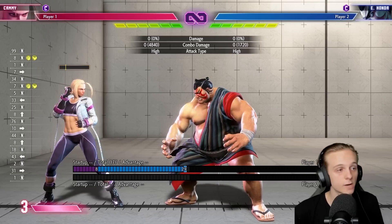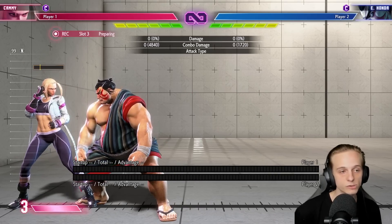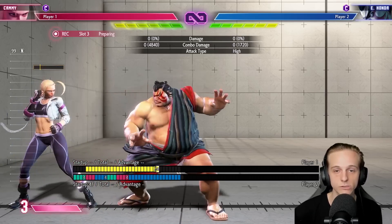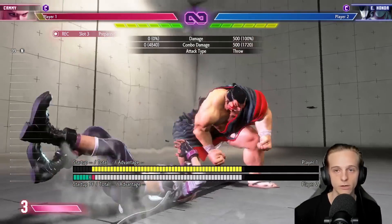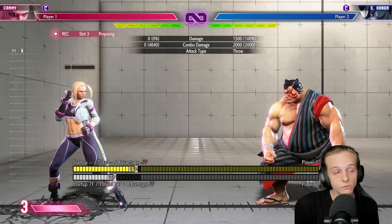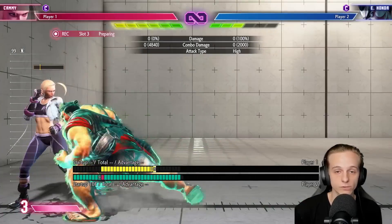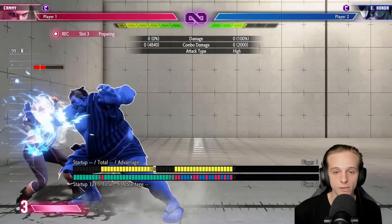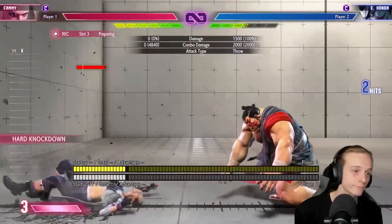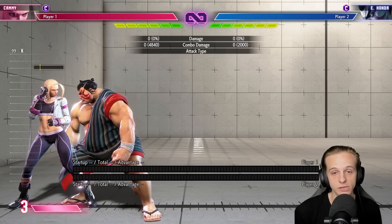Now let's talk about the scariest option in my opinion: command grab. This command grab is very, very powerful and is usually used during pressure gaps. For example, instead of finishing a target combo, they can just command grab you. It does a bunch of damage — 2,000 is a lot. They also want to use it after drive rush cancels — they'll cancel and then go for it. Not a great scenario for you.